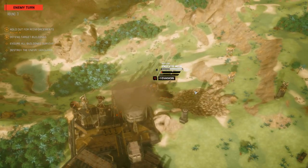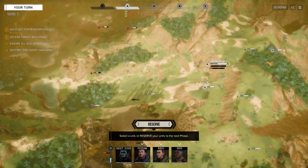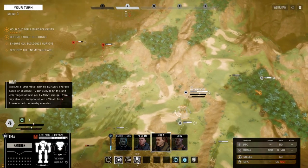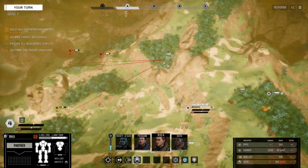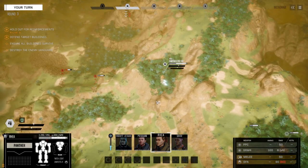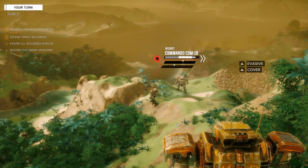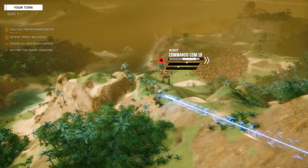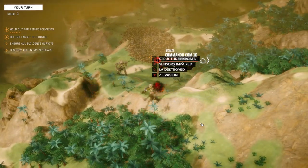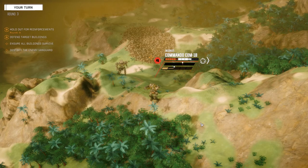We need to engage that Commando, and I'm going to do that with Ria. I've got two Panthers but I can't identify who's who. Let's get up here and engage this Panther — or sorry, the Commando. Firing! Nice. I want to keep his eyes off those buildings; that one building up there is like within one turn of being destroyed.